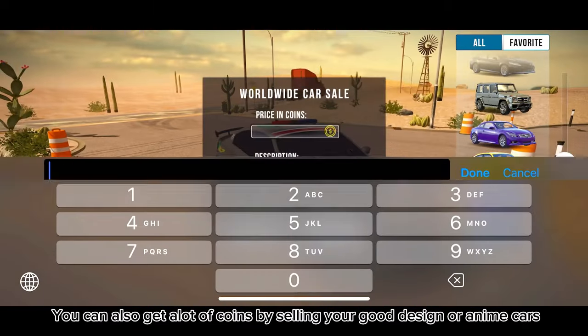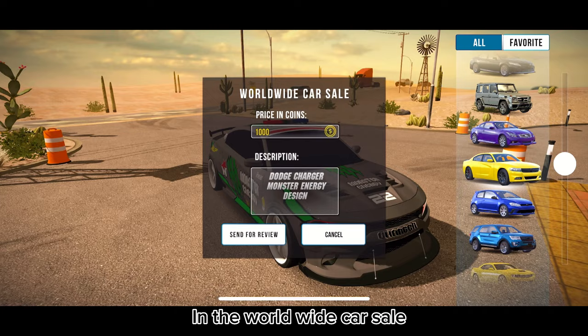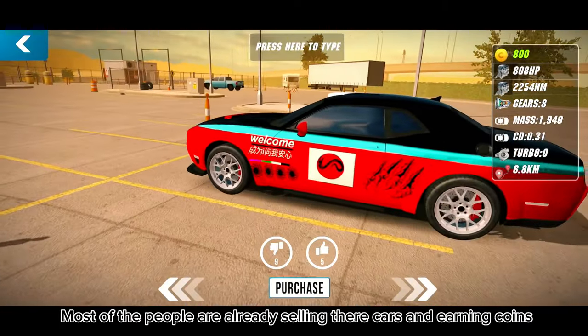You can also get a lot of coins by selling your good design or anime cars in the worldwide car sale. Most people are already selling their cars and earning coins.